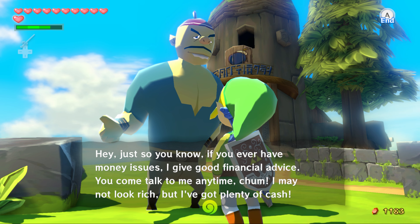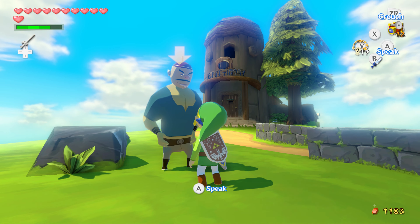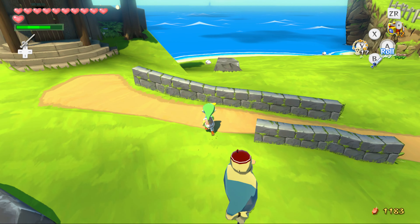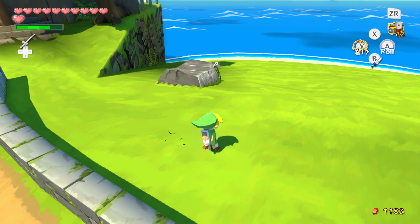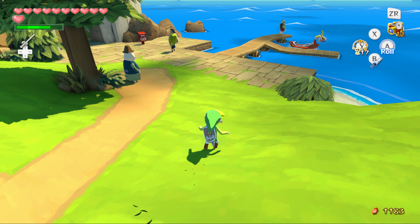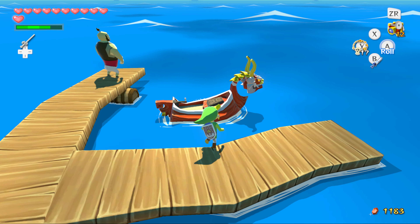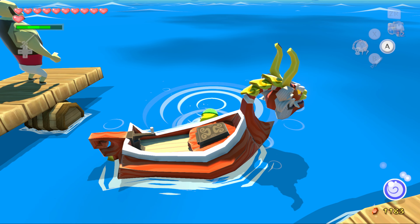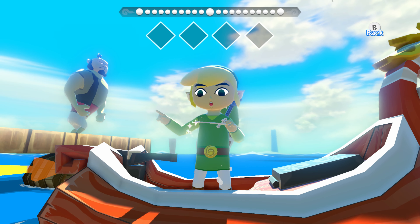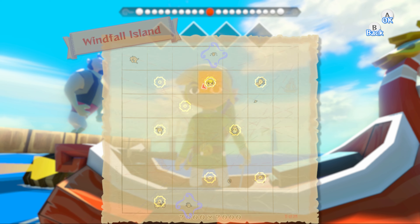Hey, just so you know, if you have any kind of money issues, I have good financial advice. You can talk to me anytime, chum. All right, we're going to go to the Forest Haven. Deliver these photos. And hopefully by the time we get there, everything will be good for delivering the letter. Because delivering Maggie's letter won't give you a piece of heart. Nothing in the post box yet. I might have to wait a bit. This might be a later piece of heart.